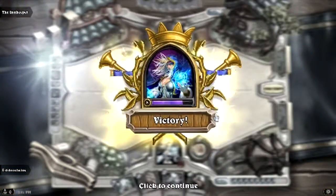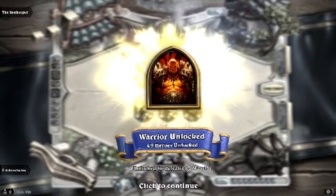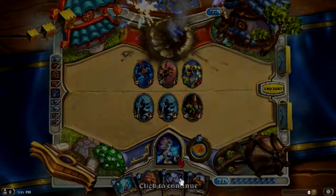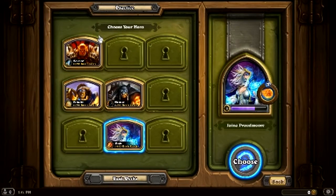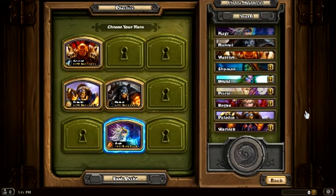Got some more cards. Those are quite good cards actually. So we've got four heroes unlocked, got another five to go. I think we're going to do one more and then leave it there. Let's try Thrall, the Shaman.